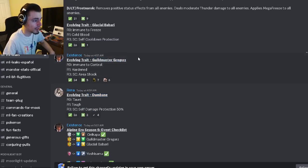We also have some traits for Guild Master Gregoras and Dumb Bane. Gregoras will have immune to control, hardened, and area shock, which is pretty good. Dumb Bane will have taunt, tough, and self-damage protection, which is also pretty great.